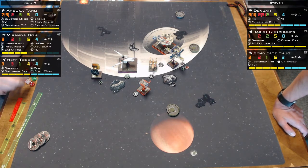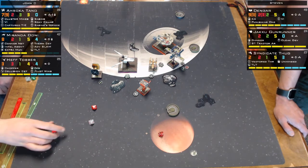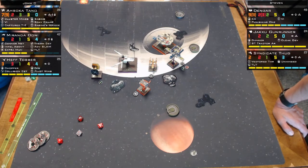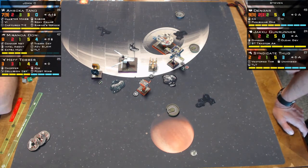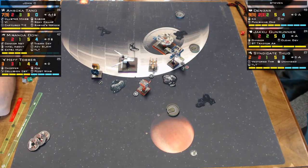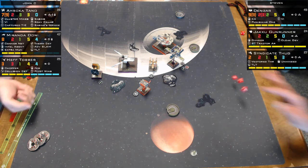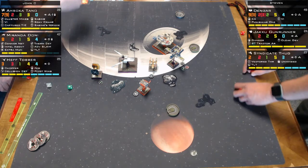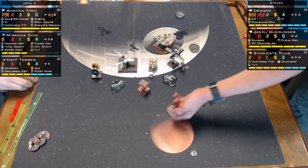At range one Dengar will have four dice and gets to roll them twice if Miranda shoots at him, triggering his return fire ability. There's some confusion about the order — it appears Miranda shot first, then Dengar returned fire on Miranda.